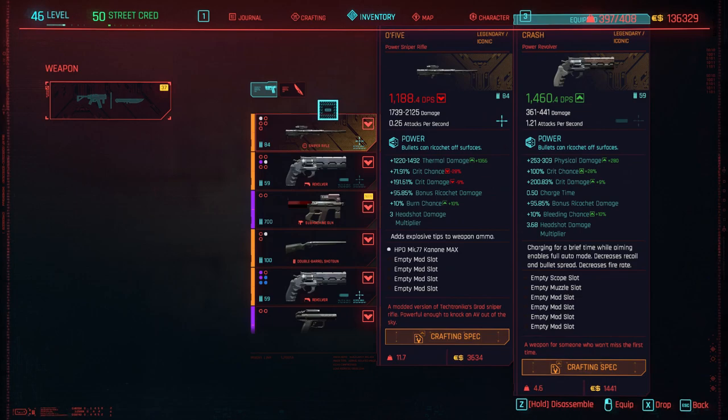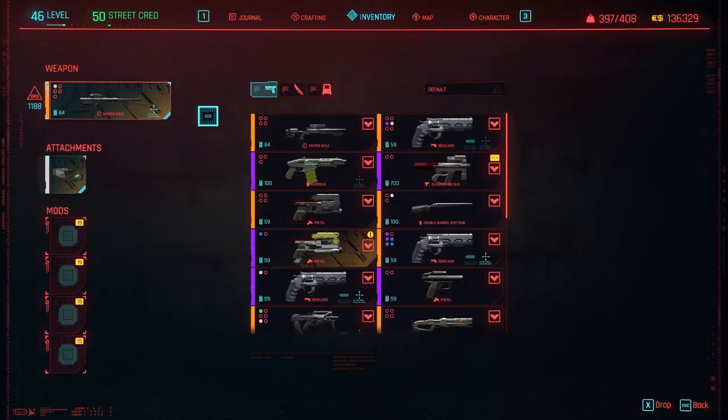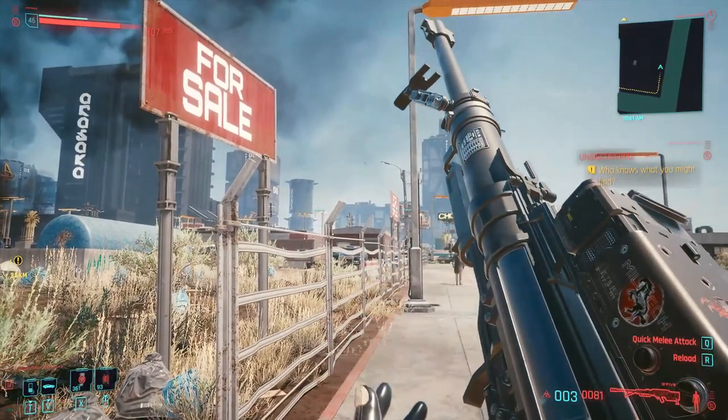So where is it? This is the crazy crash I crafted about an hour ago. This is the O5 — let's take a look at the stats. The damage is very good. By the way, the DPS is kind of buggy — you can see it fluctuating — but the damage is solid. Crit chance 71%, crit damage 191, and a 3x headshot damage multiplier. Really good stats! I'm going to show you how it looks and we'll try crafting again to see if you get different stats.